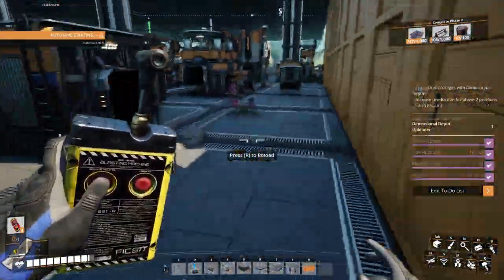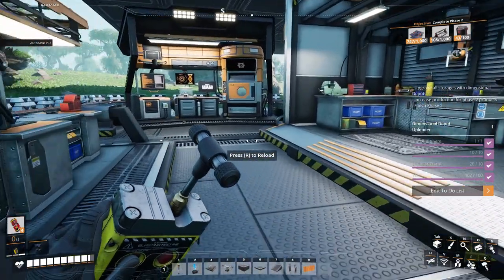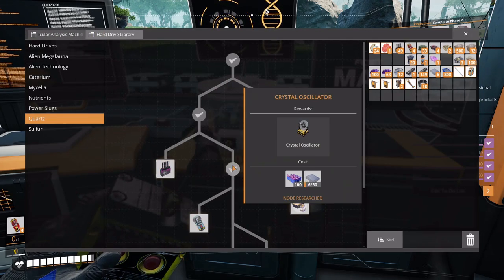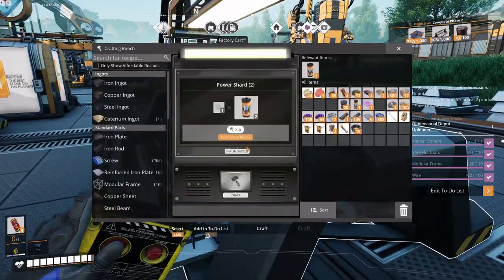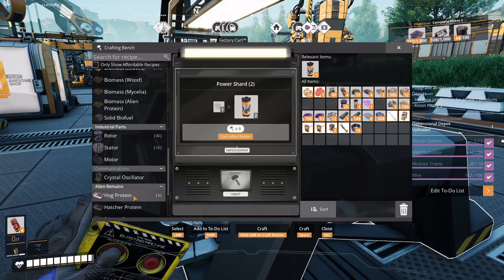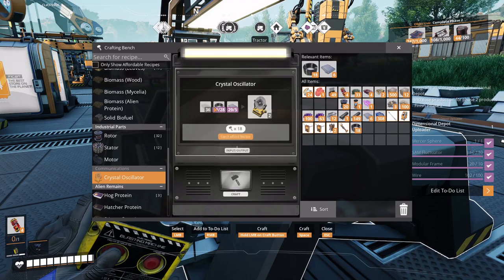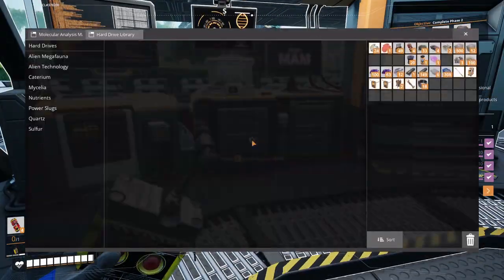Let's look at our map — quartz. All right, that's for the shotgun. Crystal oscillator — where do you make that? Silica. Where's the oscillator? Oh, it needs three things we can't make yet: quartz crystal, cables, and reinforced iron plates. So these guys are just gonna back up a little bit.